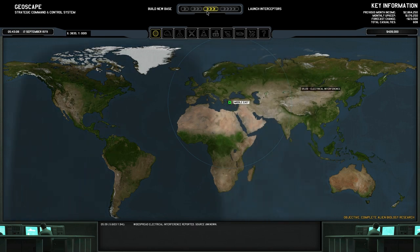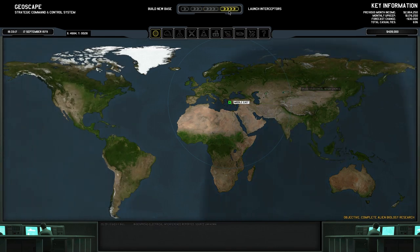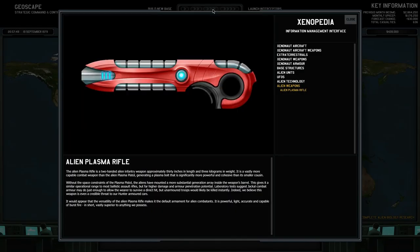We'll hit the speed-up button and see what happens. Obviously, we've got a few things going on. I don't know why I'm always so reluctant to hit the fastest speed — it does actually pause the game when it comes up with a warning. Several days pass without an awful lot happening, but our scientists have now managed to research the Alien Plasma Rifle.